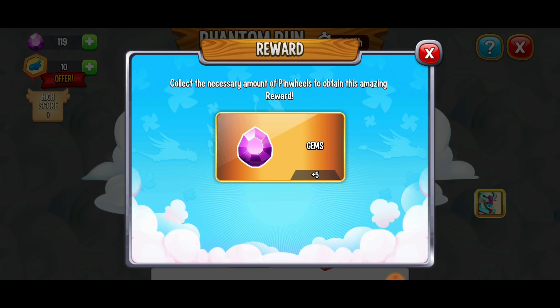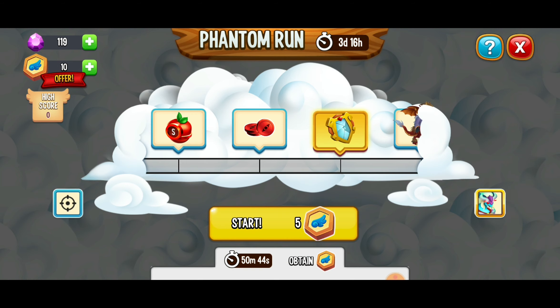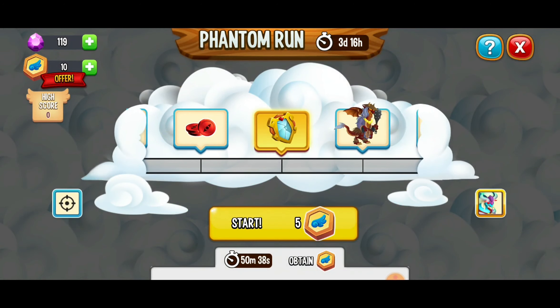Here we've got some gems — who doesn't want free gems? We can get five free gems there, some food, some grid coins, and this beautiful broken mirror. If you're having fun with the broken mirror event, this is going to be helpful for sure.